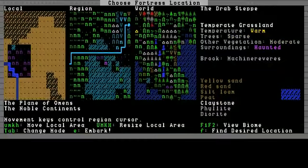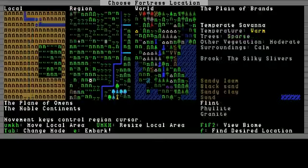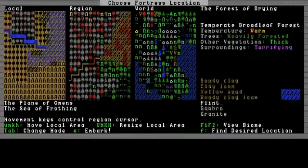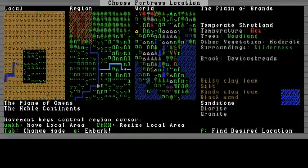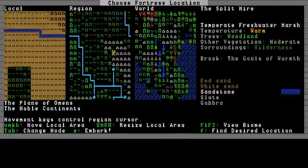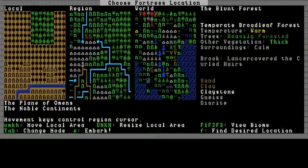There are some haunted forests over here, or haunted grasslands even — or mountains. There's just red stuff, haunted forests. Lots of stuff. We have to find a place in this world to create our fortress. It's going to be hard to find because there are a lot of problems, so let's make the game find it for us.